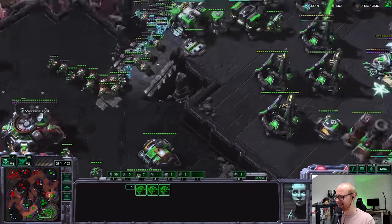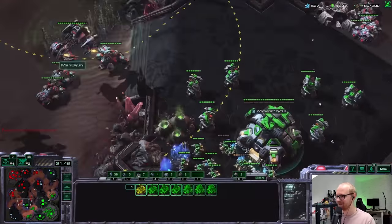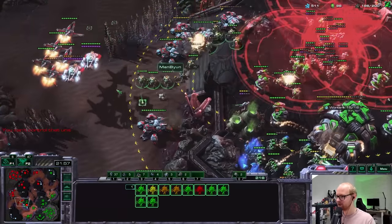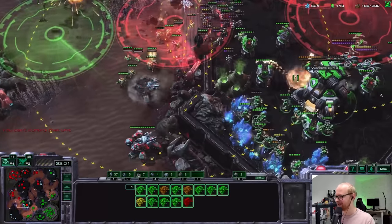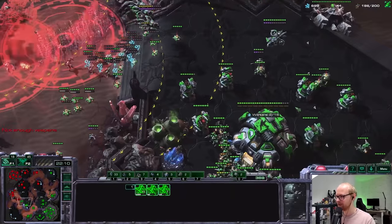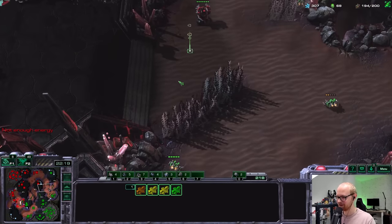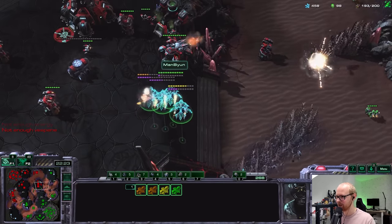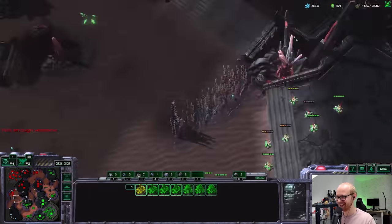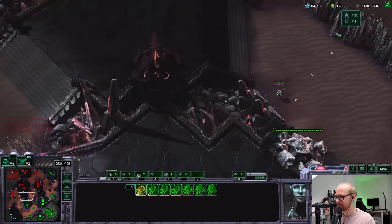I'm just going to keep dropping nukes all over the place. If I keep having to run I'm never going to kill these. He got that ghost, well done. In the end I'm pretty happy with how we survived. Wait — that nuke went off! How did he let that nuke go off? Oh my goodness. A lot of tanks exposed right now — this is absolutely massive. He's targeting the planetary, which is automatic by the way — tanks automatically shoot the planetary. I need to be very careful with these ghosts. Let's try to sneak these SCVs.